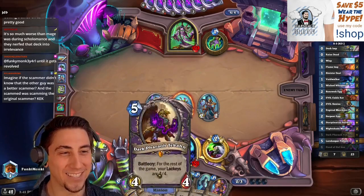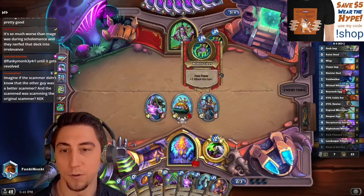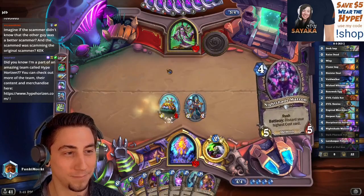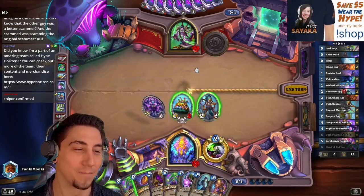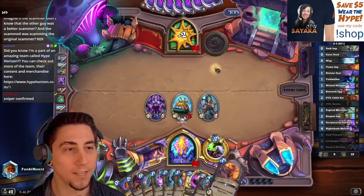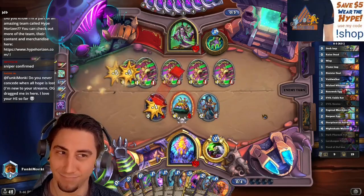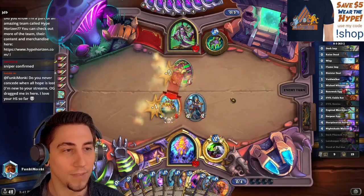Next turn I'm going to coin out the Takan, then the turn after just play every single lackey that we have. Oh nice — they're gonna kill it. Are they stream sniping? Do they know we're playing Takan? Oh man, this is actually so good though. I think this is better because this way it kind of spreads out the damage a little bit. Whoa, the Illidan! Is this guy a token Demon Hunter and not OTK? That's interesting.